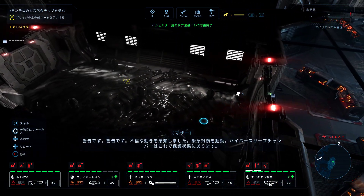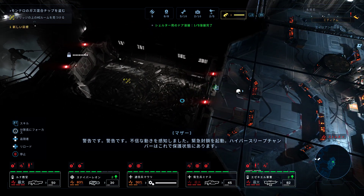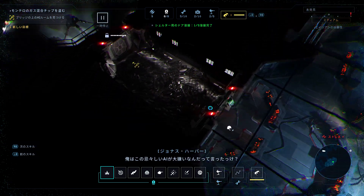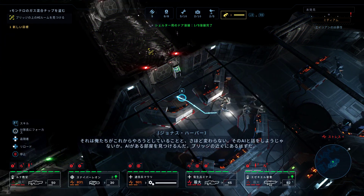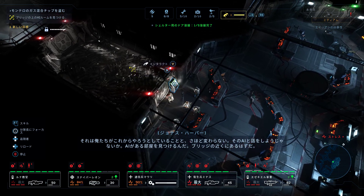Warning. Warning. Suspicious activity detected. Emergency lockdown activated. Hypersleep chambers now under protection. Did I mention I hate these damn AIs? They're only doing their job — it probably thinks we're trying to hurt crew members in hypersleep. Which isn't that different from what we're about to do. Let's have a talk with that AI, squad — find its room, should be close to the bridge.